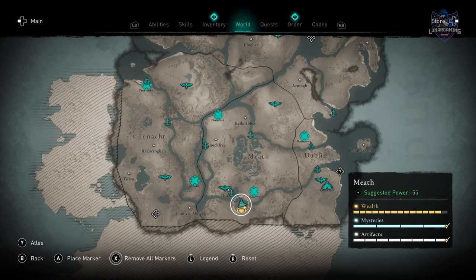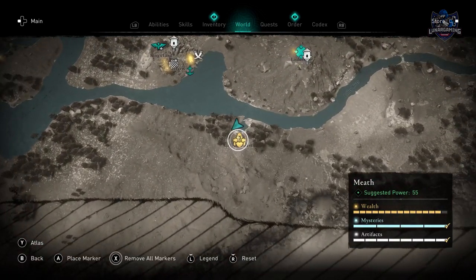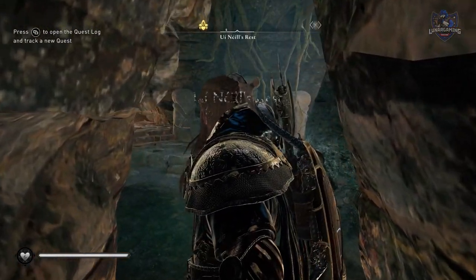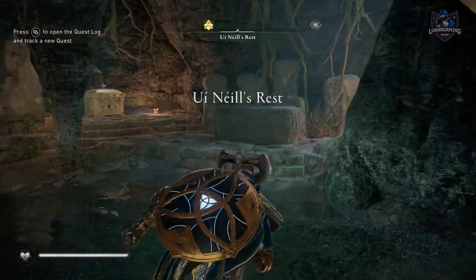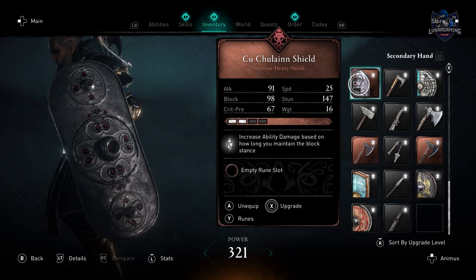You'll come across this chest early on in the expansion at Enail's Rest in the south of Meath, but the chest is locked and requires you to find all five artifacts in order to unlock. The shield itself has the bonus effect of increasing ability damage based on how long you maintain the block stance. On top of that, the shield does look really cool.